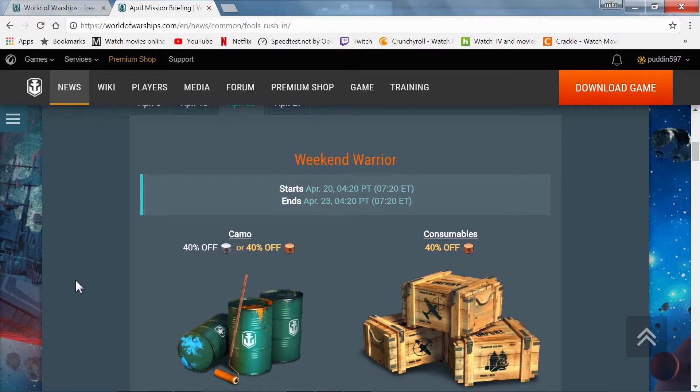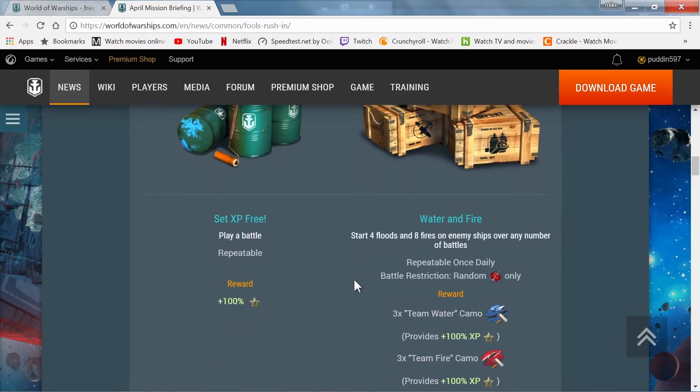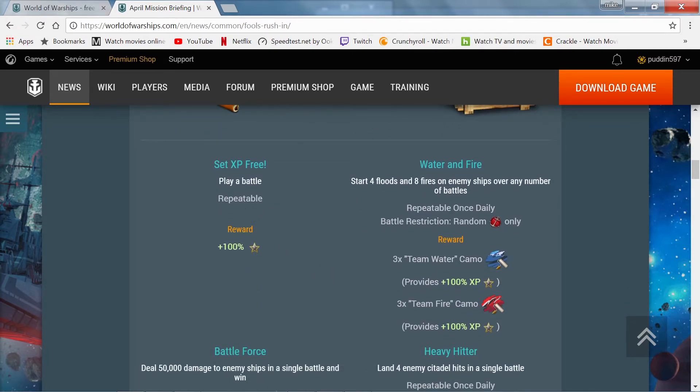We have Weekend Warrior — this begins April 20th and ends on April 30th. There is a 40% camo discount and a 40% consumables discount. Set EXP: play a battle — this is repeatable and you will get a 100% free experience booster. Water and Fire: set four floods and eight fires on enemy ships over any number of battles — repeatable once daily.